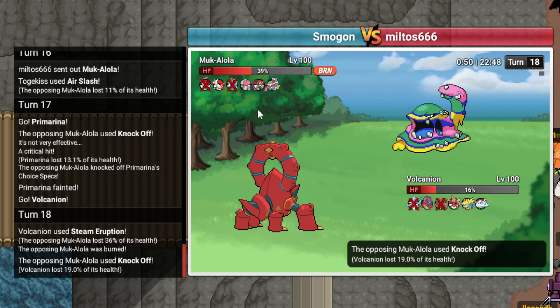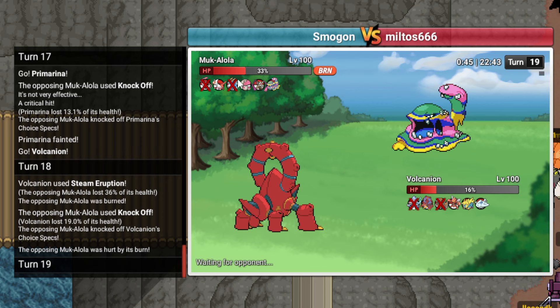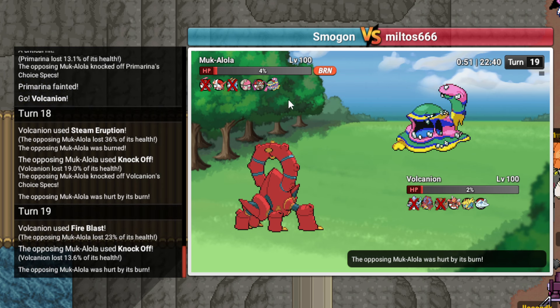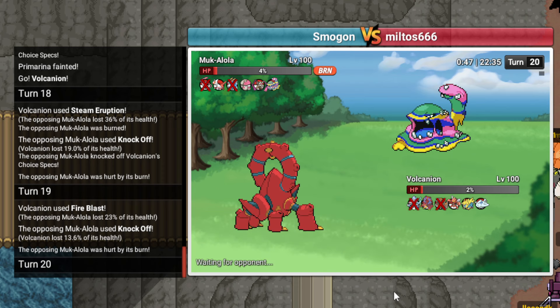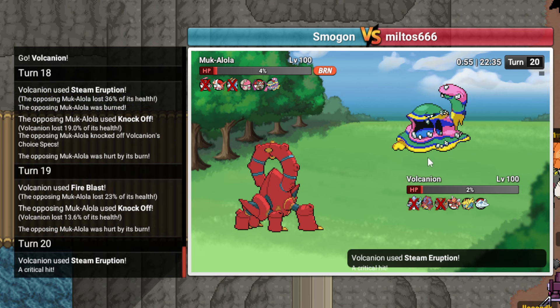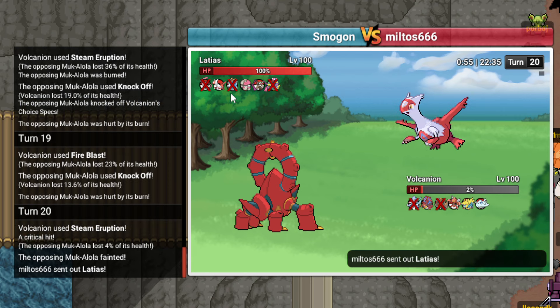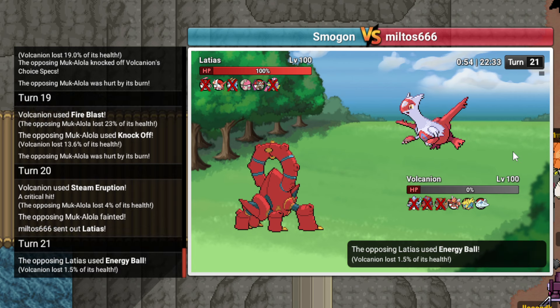He'll die next turn from burn. He knocked off my Specs though. Actually I can Fire Blast. He'll die next turn because he's on fire. I'll click Steam Eruption. Do you have Shadow Sneak? You don't. I get switch advantage afterwards. It goes Latias, which is what I wanted. I'll just click a random move here. I should have clicked Steam Eruption, but whatever. I clicked Rock Slide because it'll do more. Copium.